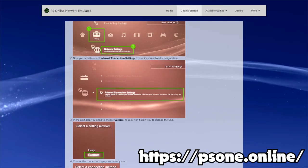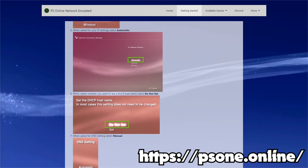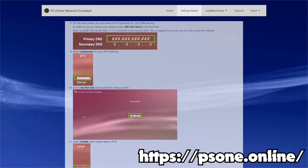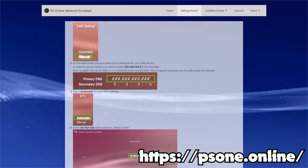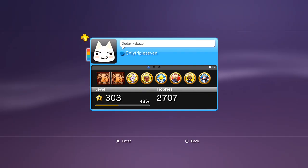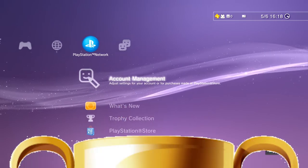The private server is called PS3HEN and they have a website that shows exactly what you need to do to get online. But really, it's just changing a few numbers in the DNS menu, so it means you're using their servers instead of the official servers that have been shut down. You're also still connected to the real PlayStation Network — and you know what that means? Trophies!